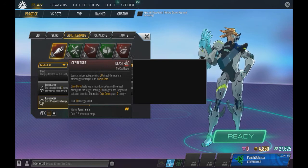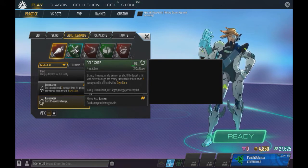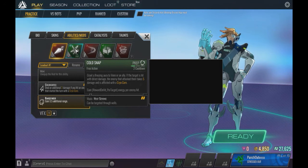His second ability is Cold Snap, and this one kind of helps move that ability along. Grant a Freezing Aura to Von or an ally. If the target is hit with direct damage, the enemy that attacks them takes 5 damage and is afflicted with a Cryocore. It's kind of a reactive ability — if they do take damage, the enemy takes a Cryocore as well as 5 damage. It's a small ability, but it could be useful because it's a free action.